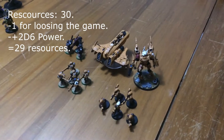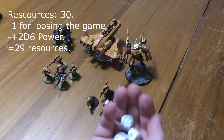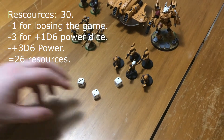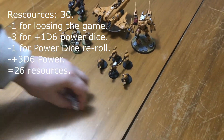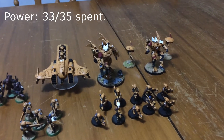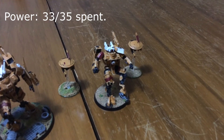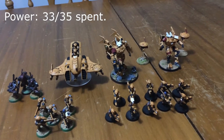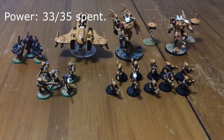Tau opted to spend three resource points to add an extra d6 to their pool, giving them three d6 for winning the game. Rolling: five, six, seven, eight, nine — that'll cost an extra resource point — making it ten power. With their ten power, Tau have added five more Pathfinders for more marklights and a second Commander with two drones, bringing them up to 35 power.